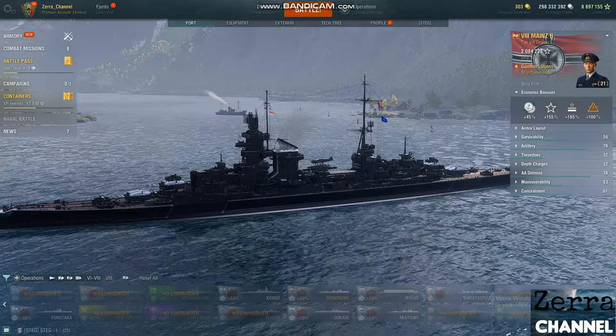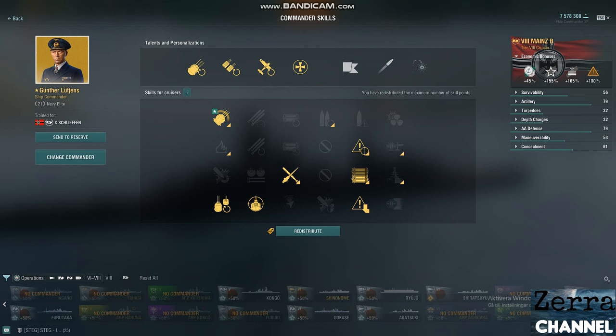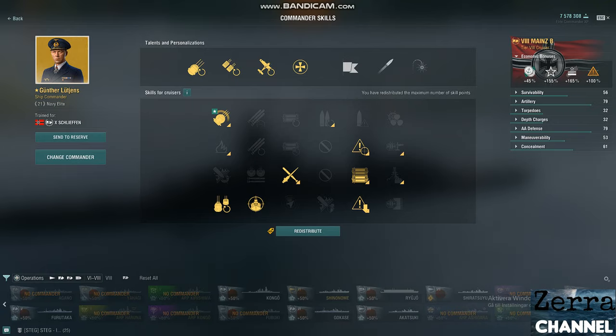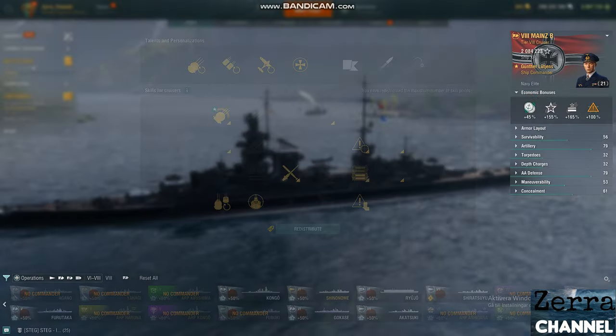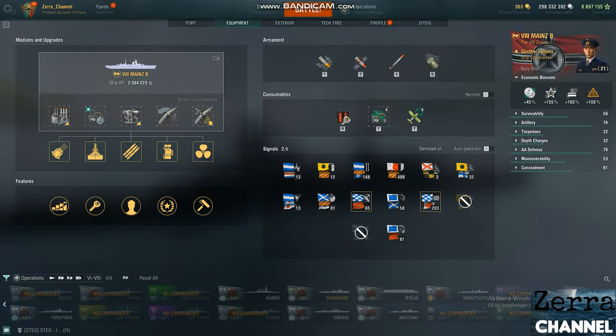The Mains is strong, but not as strong if you do not have this captain, which I highly recommend. This is the badass captain for Schlieffen, Eiger, T61, and of course the Mains — this is what I use. It is a 21-point captain.